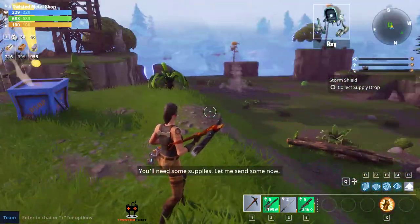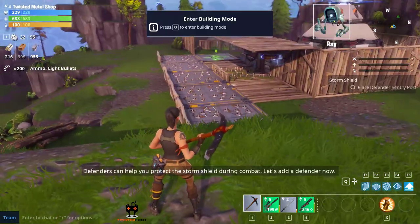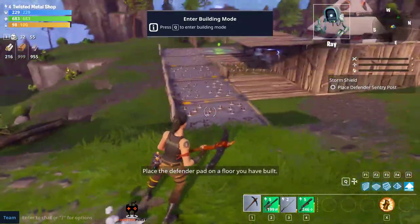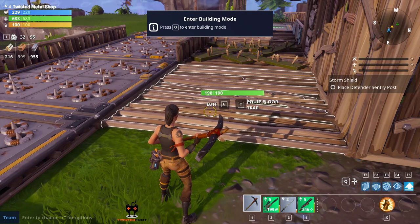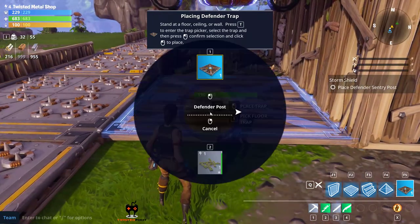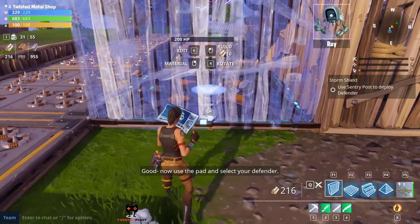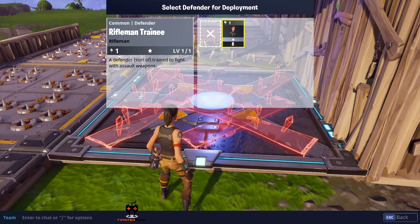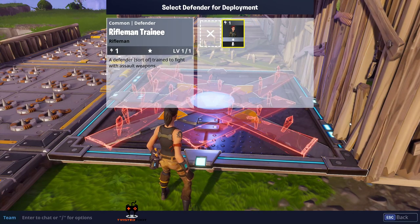The game says this defense is going to be difficult and we might not want to do this alone, and it'll send some supplies. Way to go - remember that defender we rescued? Defenders can help you protect the storm shield during combat, so let's add a defender now. We place the defender pad on the floor, press E to choose our defender. We only have the one - it's not very good - it's just a level one common, so that is our only choice.